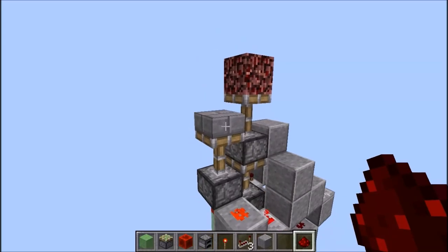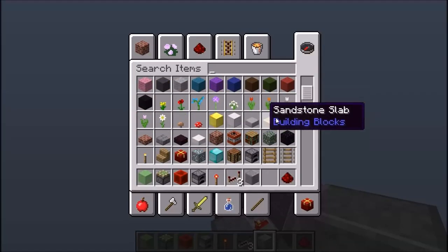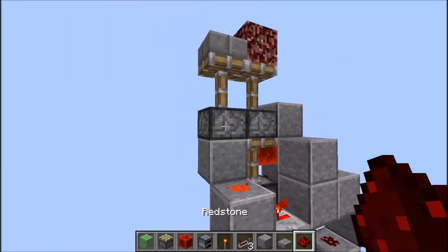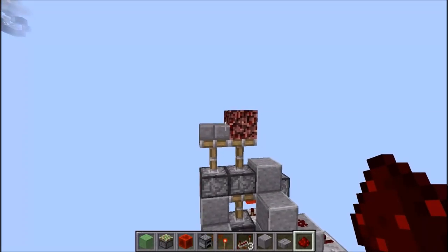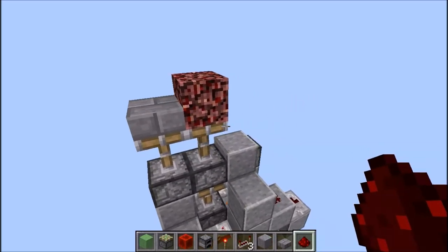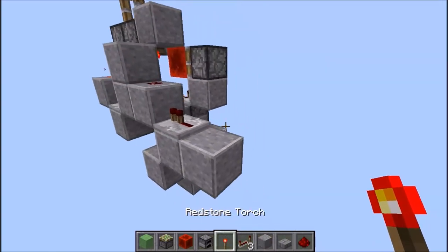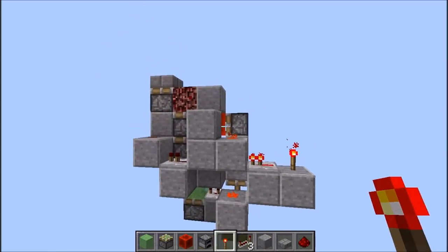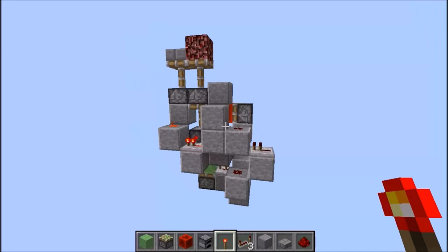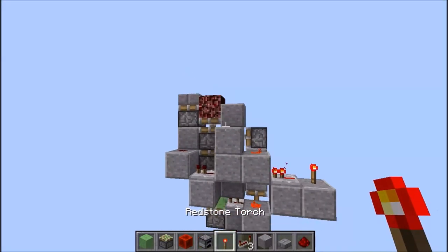Les deux doivent être... c'est bien au-dessus qu'il fallait alimenter le piston. Il faut que ça vous donne un résultat comme ceci. La slab est juste à côté de la netherrack, ça va être l'apparence externe de la cheminée. Après qu'on va alimenter le double extender, normalement il doit fonctionner. Voilà, on se retrouve. On a notre double piston extender qui est fait, c'était la partie la plus compliquée de la cheminée. Ça se rétracte bien. C'est magique.